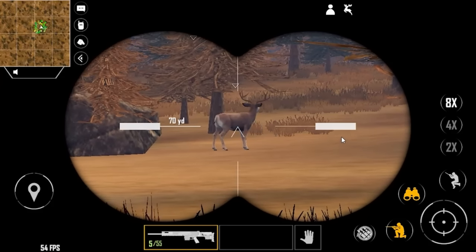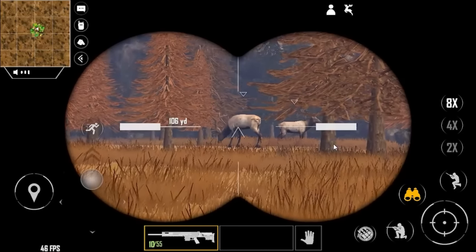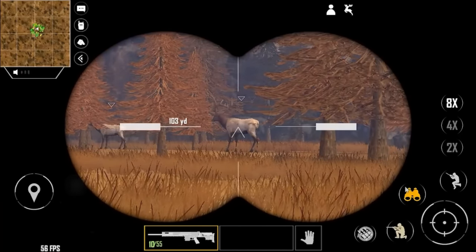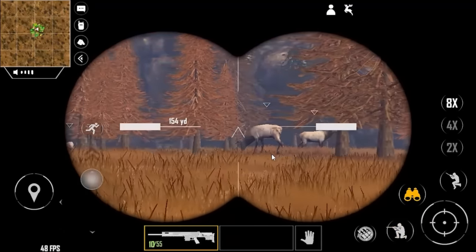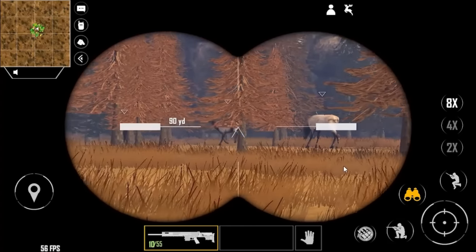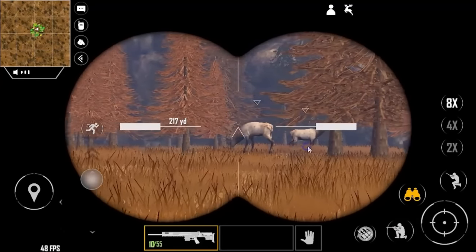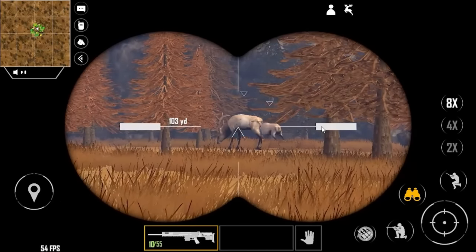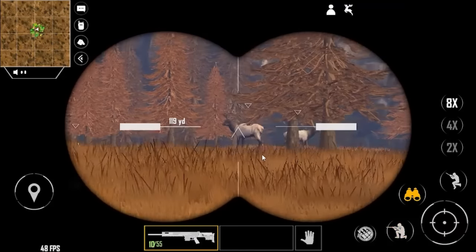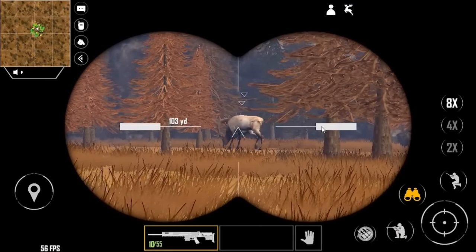The next clip shows off the elk, and they are looking pretty decent as well. It's crazy to think this is a mobile game — they've already got better animal models than a lot of hunting games on PC. Games like Hunting Simulator 2 don't even compare to the elk models we're seeing here, and they're a full-fledged PC title. It's amazing that they've managed to pack such detail into a mobile hunting game, something we've truly never seen before. I hope this game gets enough traction to continue development.